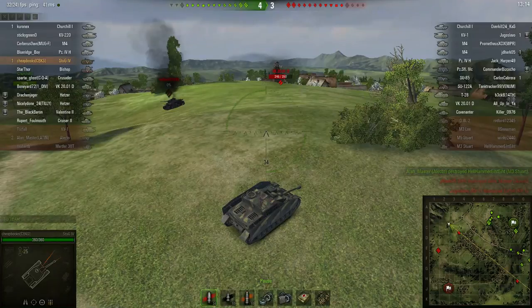One thing you'll notice about the Churchill — his gun was pointed away from the action, which signifies he's probably AFK. You really want to pay attention to the outlines of the tanks, because if you can see that the gun is not pointed at you, you'll know it's an easier target.